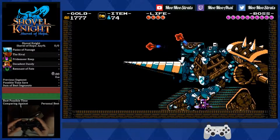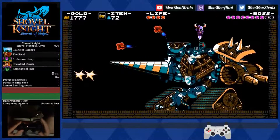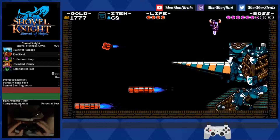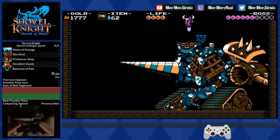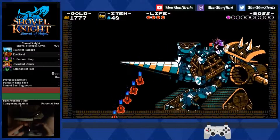Get in position, jump through the first rocket, pogo, pogo, knuckle, pogo, knuckle, knuckle, pogo, get your gear out, activate it, jump, pogo, one, two, three, pogo, one, two, three, four, one, two.